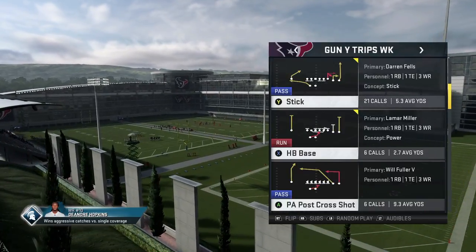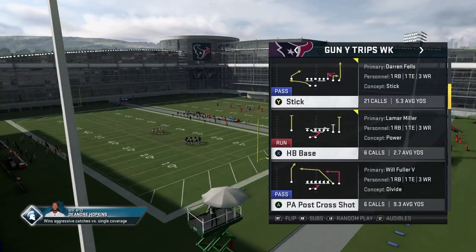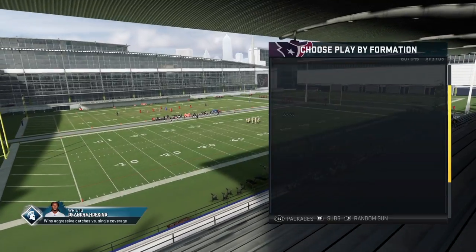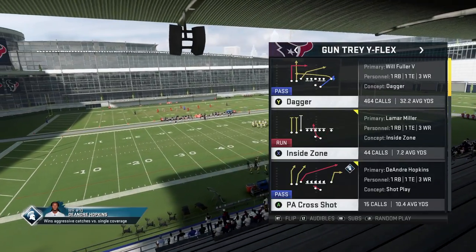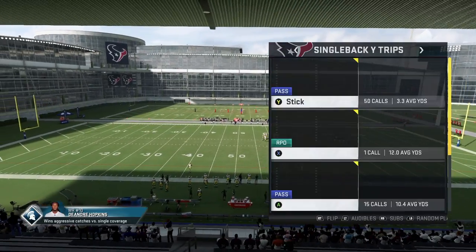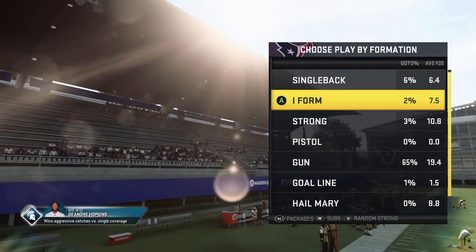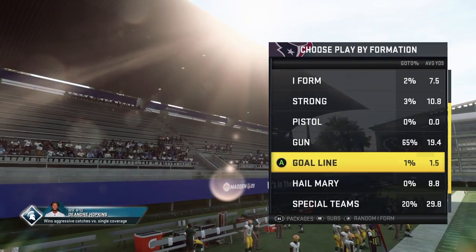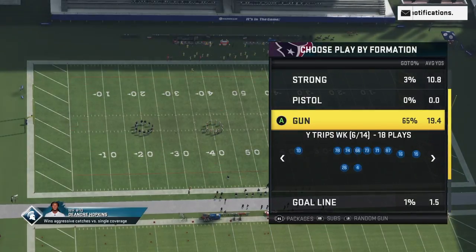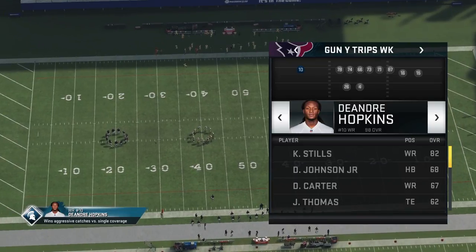All you're going to need is a deep post. I'm going to show this out of three different formations: PA Post Cross Shot, which has a super deep post down the field; PA Cross Shot; and the last one out of Wide Trips, which is PA Zone Shot. I like to run it out of spread concepts. There's also one in I-Form Close in the Raiders playbook that's very good.